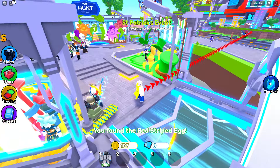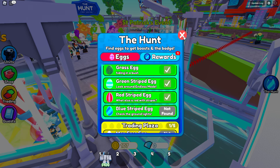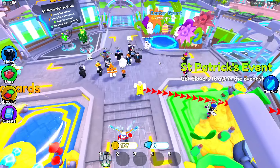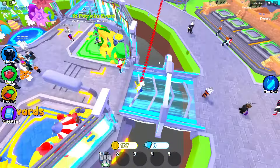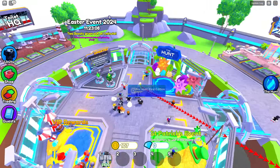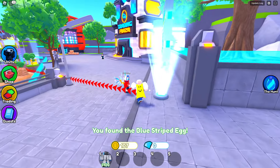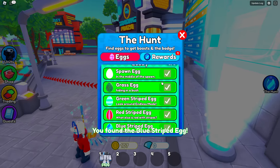Let's go ahead and click that. Then the next clue says check the ground lights — it's a blue striped one. Let's look over here. There's the blue lights right there, and blue lights over here too. Where is this blue egg? All right, here it is guys — we're gonna go ahead and click on that. We now found that.